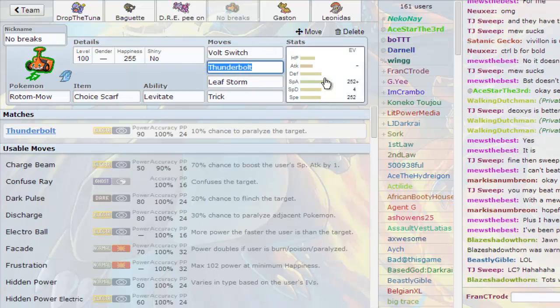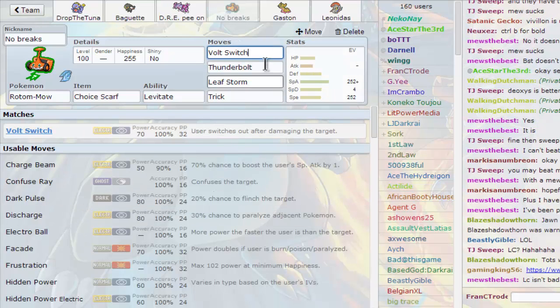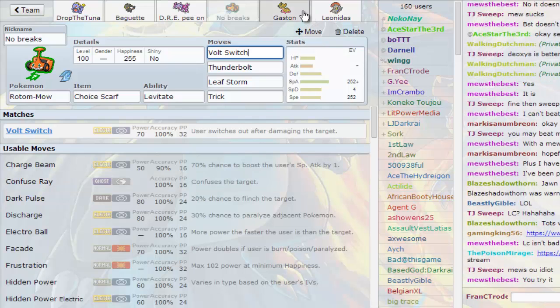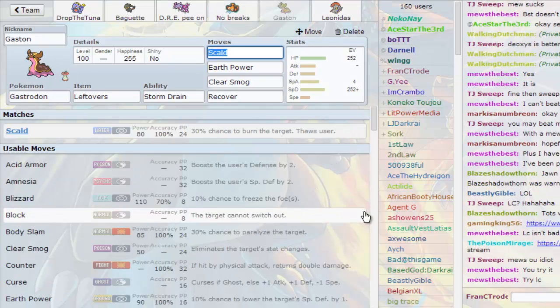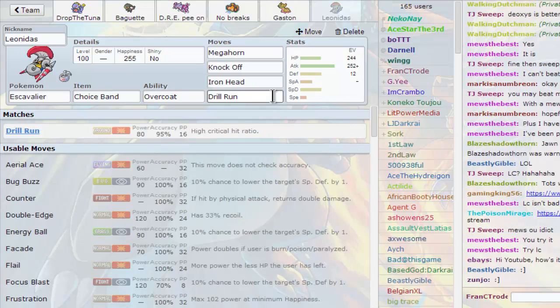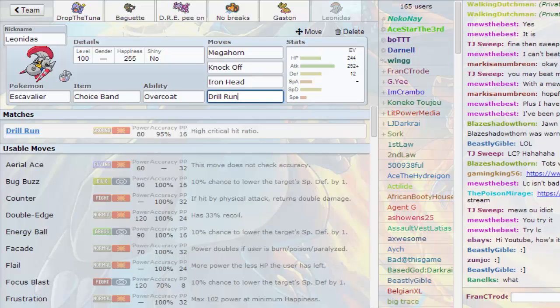Crambo will explain the three remaining Pokémon. Next up we have No Brakes the Rotom-Mow — he's Scarfed, Levitate is the only ability he has. T-Bolt, Volt Switch, Leaf Storm, and Trick. He's fully specced for special attacking speed. We have Gaston the Gastrodon: Leftovers, Recover, Scald, Clear Smog, and Earth Power — Clear Smog is just there to stop anything from setting up on us. And Leonidas the Escavalier: Choice Band, Overcoat, Iron Head, Megahorn, Knock Off, Drill Run — completely offensive, no Speed investment, because running Speed on this is stupid — it's slow as balls.